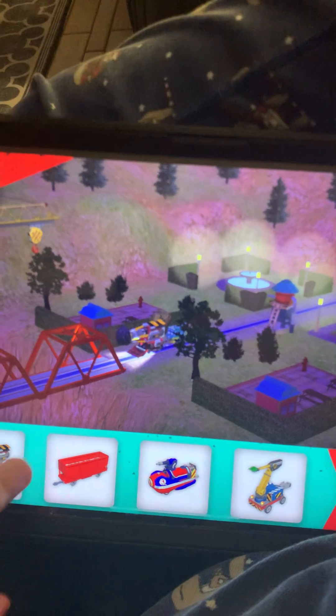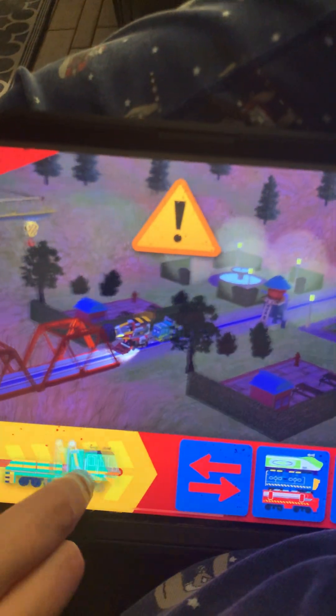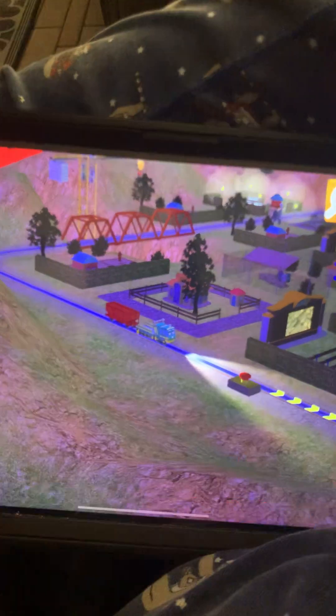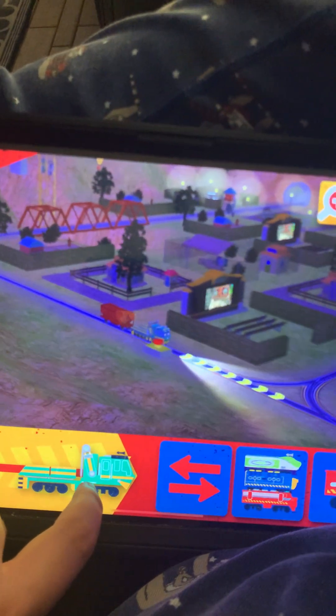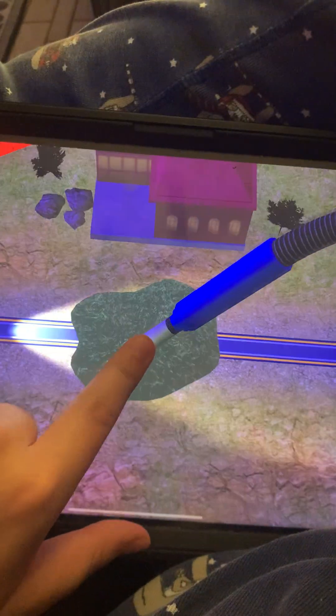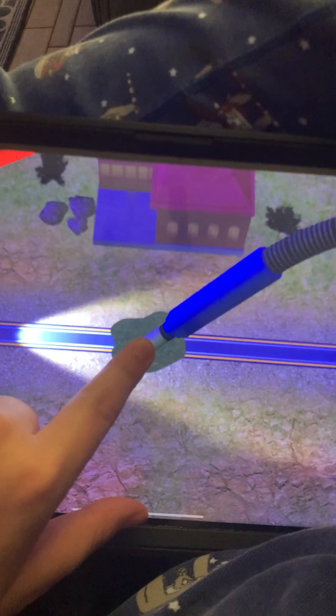Choose a wagon to add to your chugger. Oil has leaked onto the track. Find the spill and clean it up. There's been an oil spill — use the vacuum to clean up the track. Great teamwork!